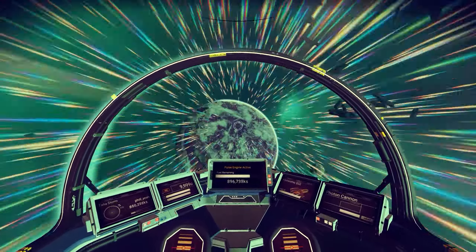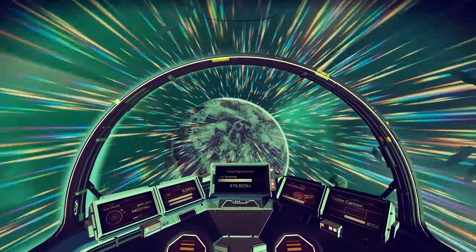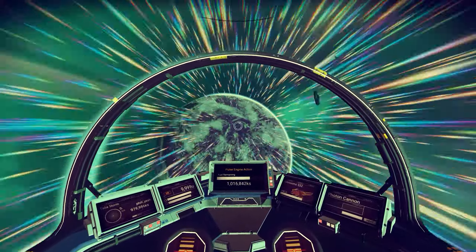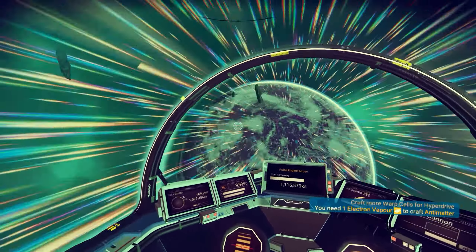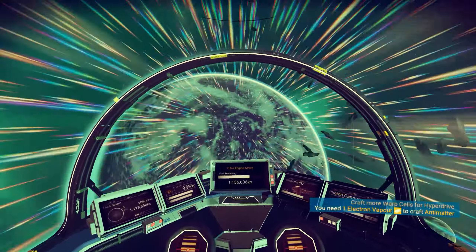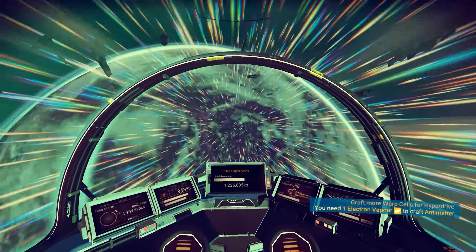We had the kind of slightly angular one last time. The original ship we had was quite rectangular. This is kind of like a curved one. I like this one a lot actually, it's really nice. So here we are coming up on what looks like a pretty purple planet.